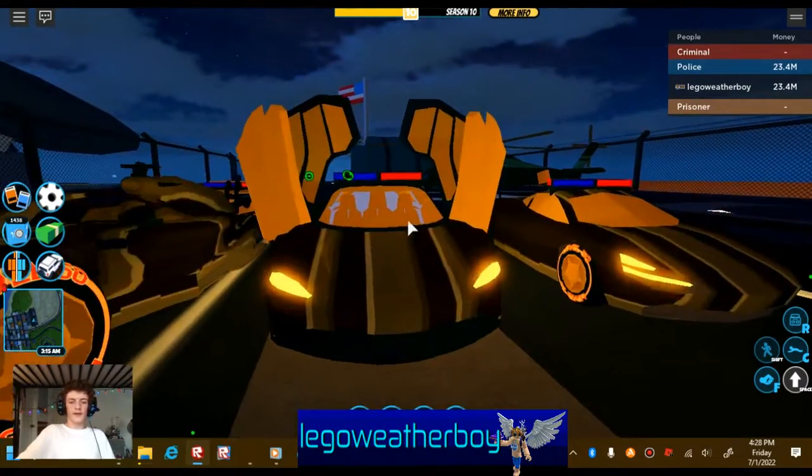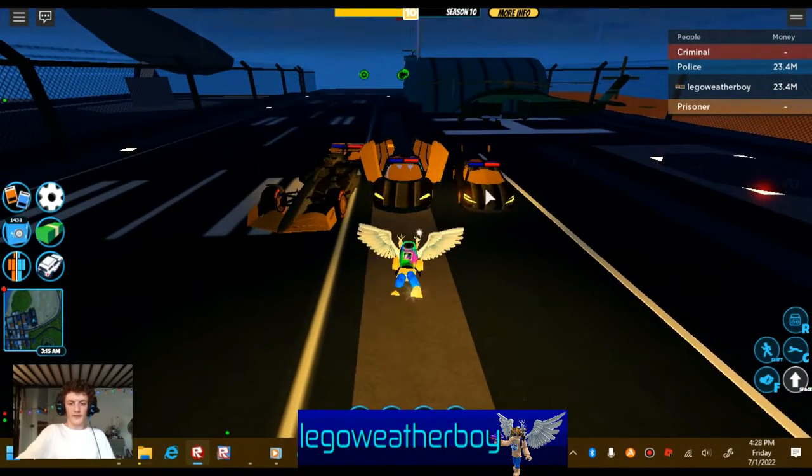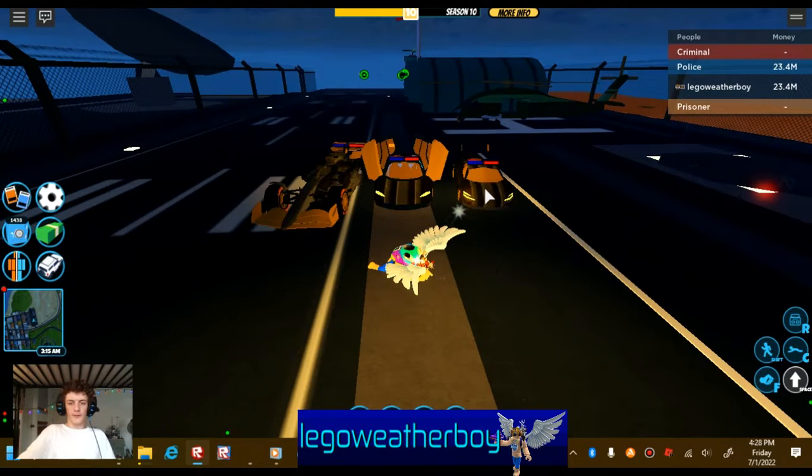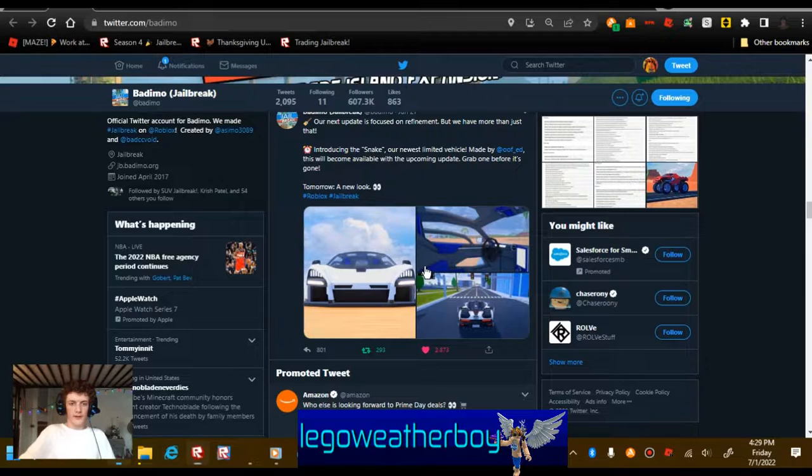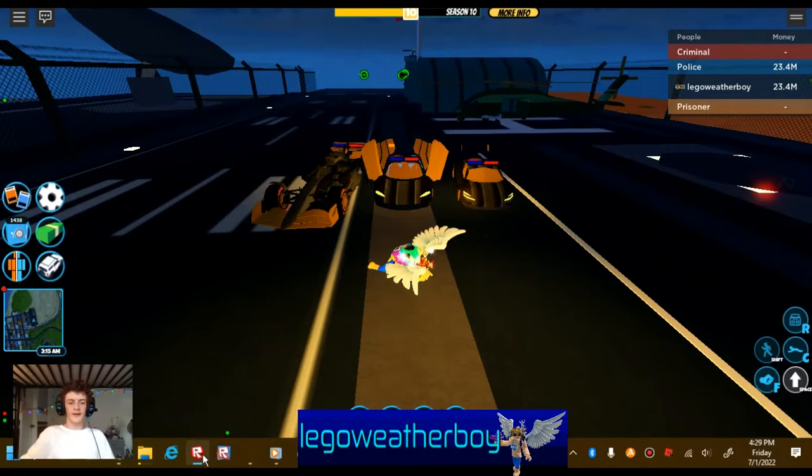So here are all the McLarens from newest to oldest: McLaren one, McLaren two, McLaren three, and McLaren four — so McLaren, Air Tail, McLaren F1, and then the Snake. Jailbreak is also getting brand new graphics — new sand, new rock, new reflections, new grass — it looks really realistic. Here's the back of the Snake and here's the new terrain.